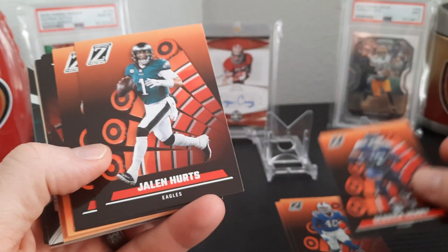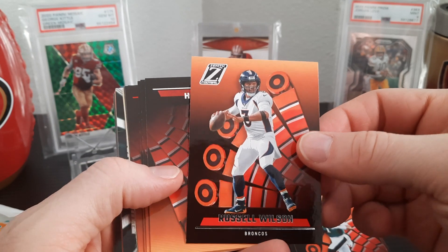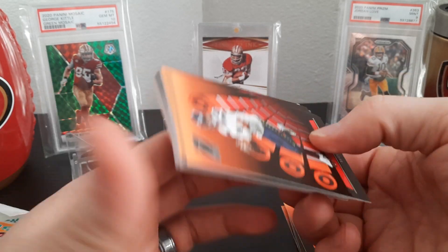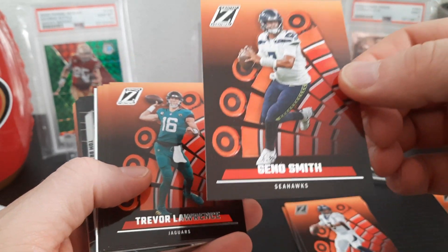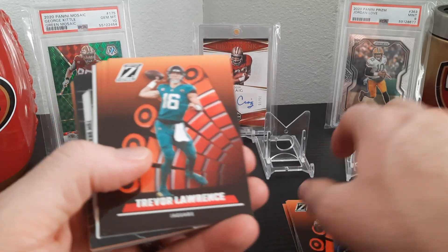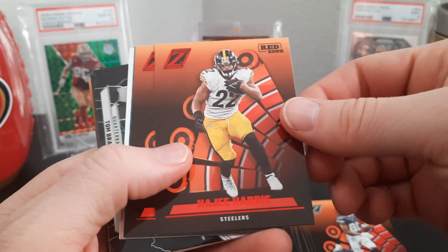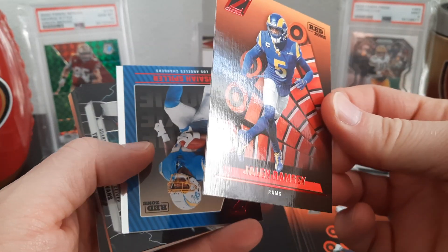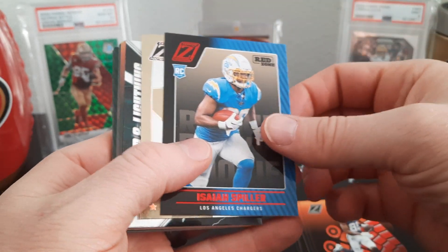You got Derrick Henry, Jalen Hurts — he's gonna go a long ways for a while. Russell Wilson — do you think he's gonna stay at Denver or go somewhere else? Derrick Carr is now a Saint, at the New Orleans Saints. Geno Smith — I think he'll stay with Seattle for a while, he'll be the next Russell Wilson. There's T. Law, C.D. Lamb, Naji — and here's a red zone red foil. PC Jalen Ramsey red zone, and Isaiah Spiller red zone.